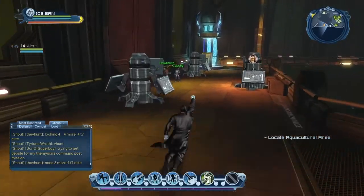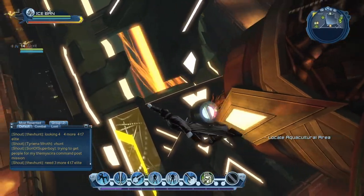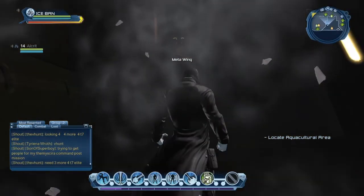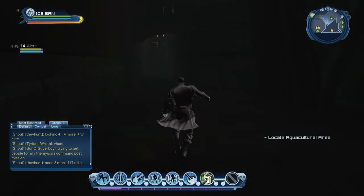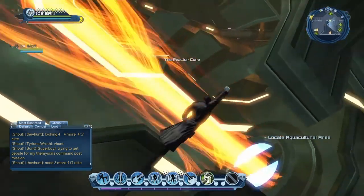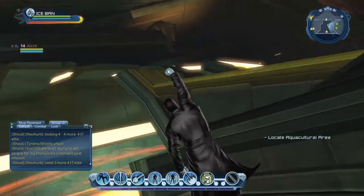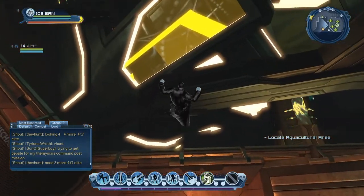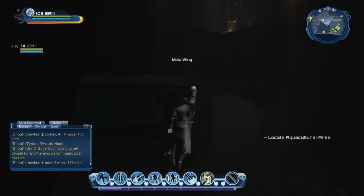Let's explore this place a little bit. Let's see if there's anything else around here — they always hide clues and things like that in these games. Nope, nothing. Now we have to locate the aquacultural area. Aquaman is going to be there? There's nothing else in this big room, let's get out of here.